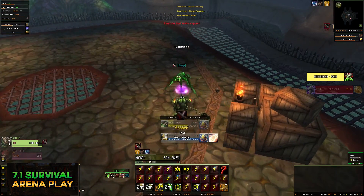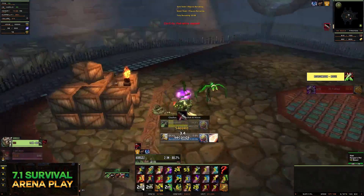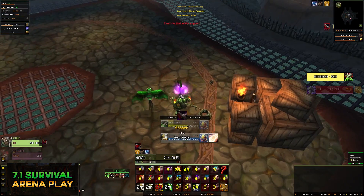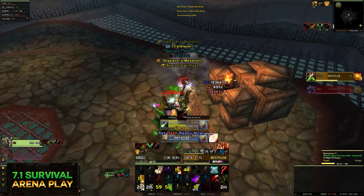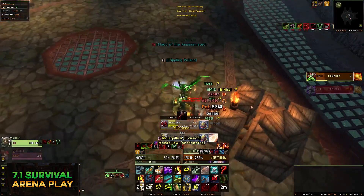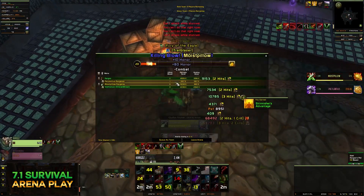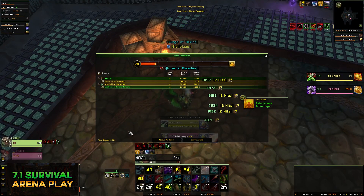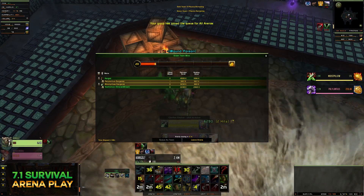He's not a Sub Rogue so he doesn't have that OP healing. He has to open eventually — I grab the Eye, spot him, trinket his opener, get my dots on him, and he goes down. We finished strong. Thanks for watching — I really appreciate your time. I hope you enjoyed the video and I'll see you in the next one.